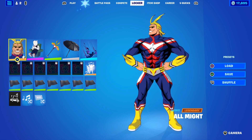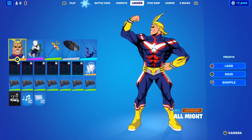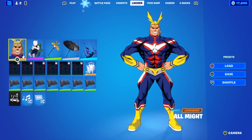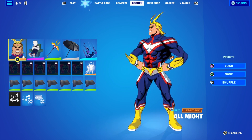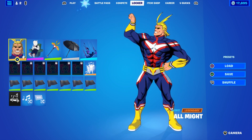The cool thing about the Symbol of Peace emote and the All Might Transform is that if you're on the other skin and you transform into All Might, they're essentially the same emote — but the standalone one is infinite and usable on every other skin. The whole bundle is $2,200, or you can buy All Might separately for $2,000.